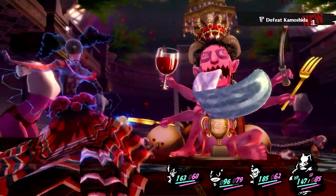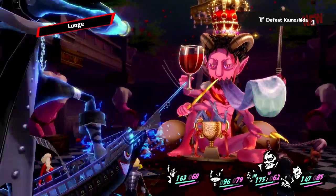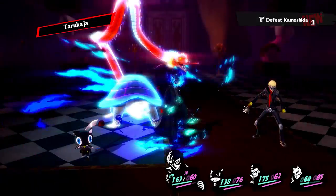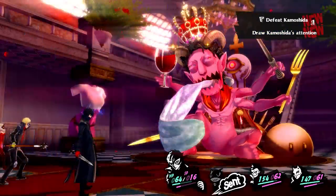There's not much to the first phase aside from wailing on him. Designate Morgana as the main healer and Ryuji as the main damage dealer with Lunge. While Joker should use buffs and debuffs, they are SP expensive, so mix in a couple of HP skills or normal attacks when it's his turn.